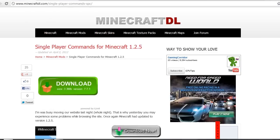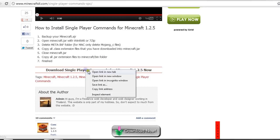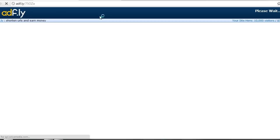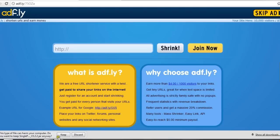We're going to go to the Minecraft DL website, go down past the directions, and click the link to download Single Player Commands for Minecraft 1.2.5. I'm going to open a new tab - it'll direct you to an AdFly website where you get an ad. Wait five seconds, then hit skip the ad and it'll start the download. It's going to be a .jar file - keep it. Then we'll go to Too Many Items.